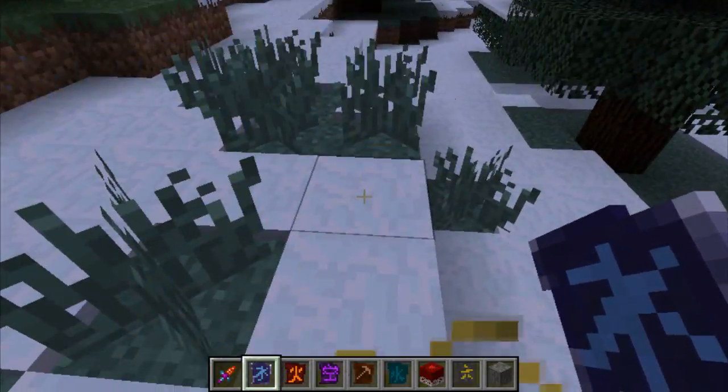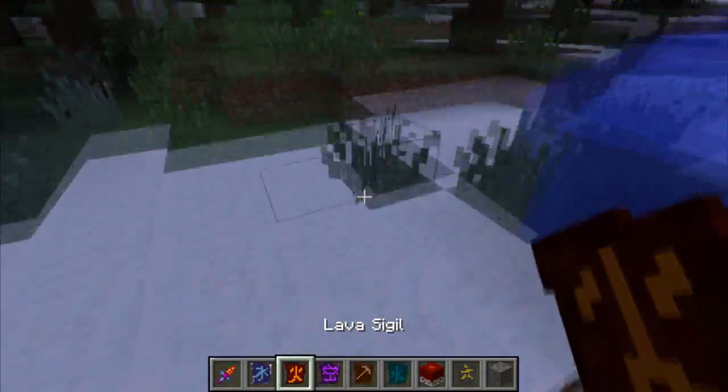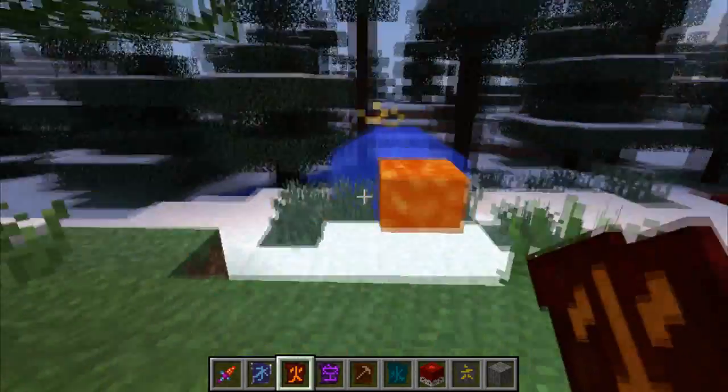Water sigil — I bet you can't guess what this one does. Ohhh, it makes water, who'd have thought? The Lava sigil — bet you can't guess what this one does either. It makes lava, who'd have thought?